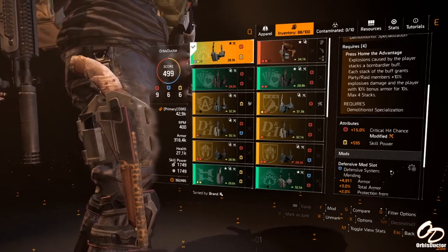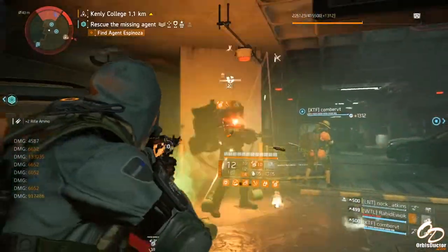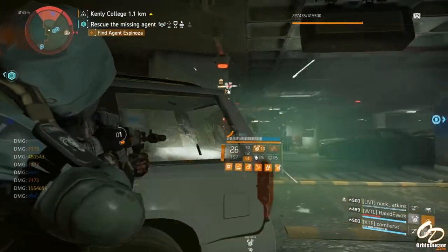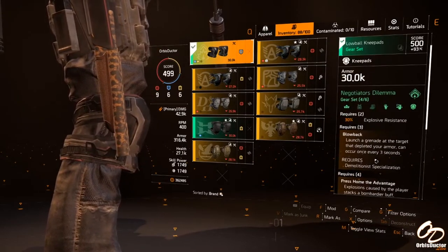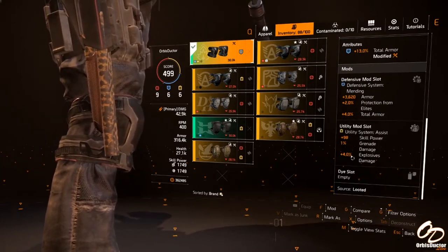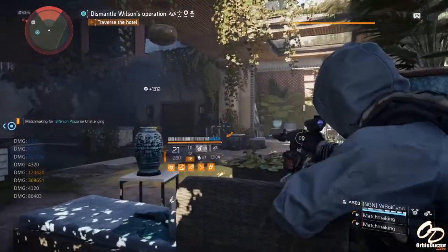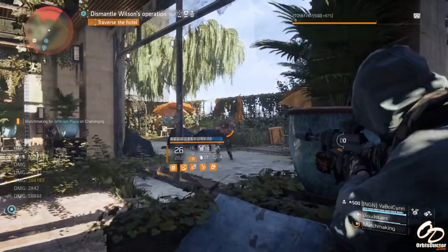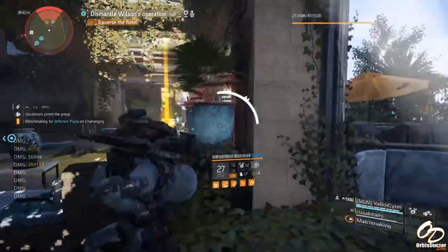The red slot technically doesn't matter because nothing you put on here can actually affect your explosive damage, so whatever. And lastly, knees — this is a slot that can actually improve armor besides just a defensive mod slot, and that is with total armor. 13% is the highest that I have; if you have higher, go for it. Add in also one explosive mod for a little bit extra. Your defensive mod slots — the most important thing is to have high base armor and highest total armor percentages that you can get. I don't mind having either protection from elites or armor on kill; either one, personally to me, it doesn't matter.